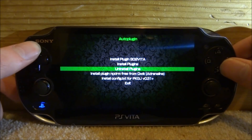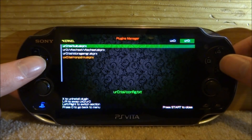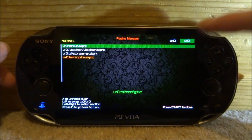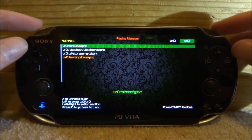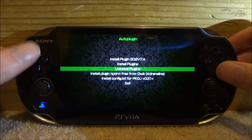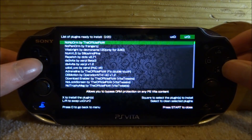We've also got uninstall plugins, so you can see the plugins you already have and uninstall them. You can also switch between your URO and UXO just by using left and right. Press circle to go back and then select install plugins.